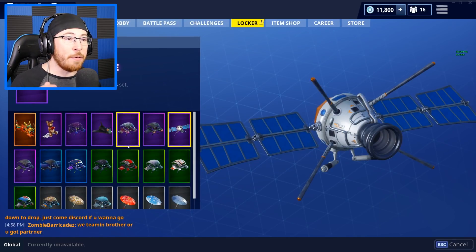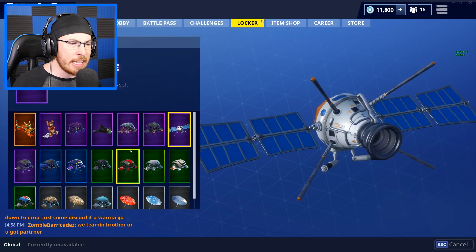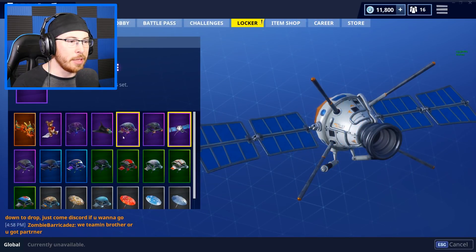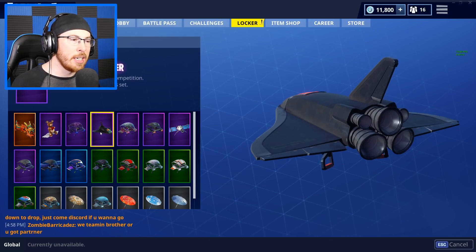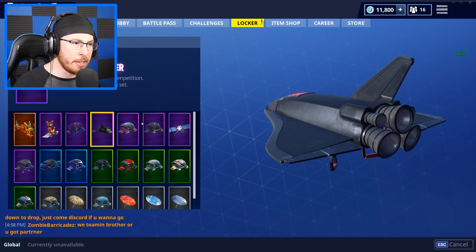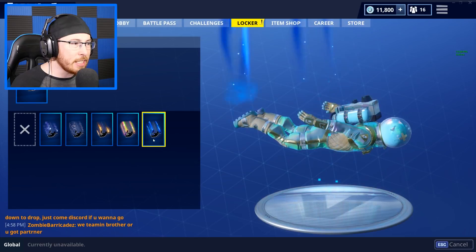A lot of people who don't want to go with the Planetary Probe glider have been saying that the Prismatic glider is a great addition, which I actually don't own. I don't buy a lot of gliders unless they're the epics. A lot of the gliders that go with this one are the ones that come in the set - the Planetary Probe. I think the Deep Space Lander will look good with it as well as the Orbital Space Lander, which by the way is one of my favorite gliders in the game.